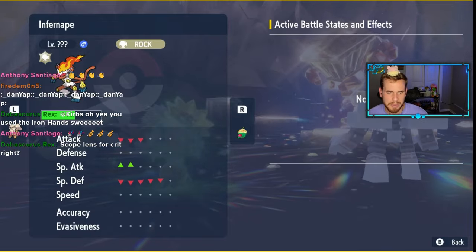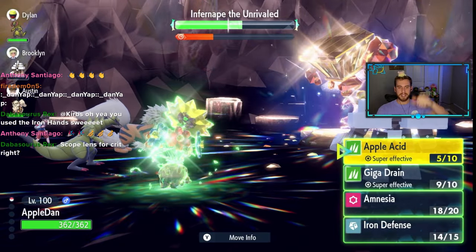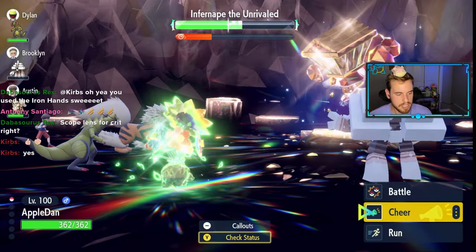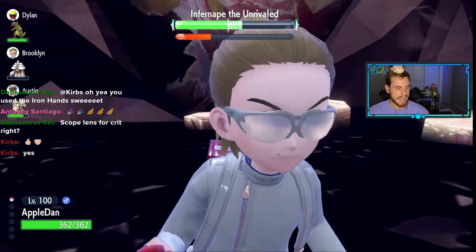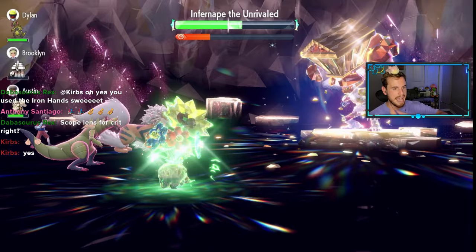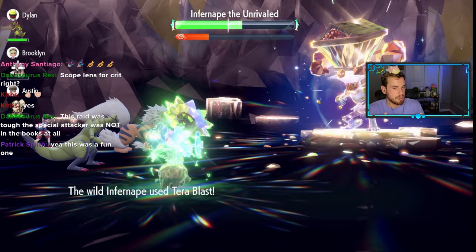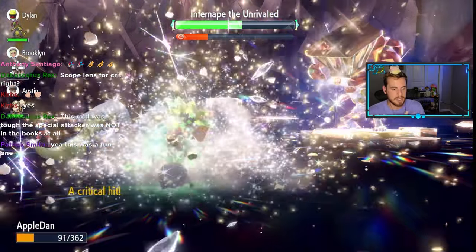Some of you were watching the stream — there was a lot of pain — but the pain makes the victory feel even better. Before we break the shield, I want to use Attack Cheer. I want to get this raid over as soon as possible, because once we break the shield, Infernape goes monkey madness mode — absolute mayhem.